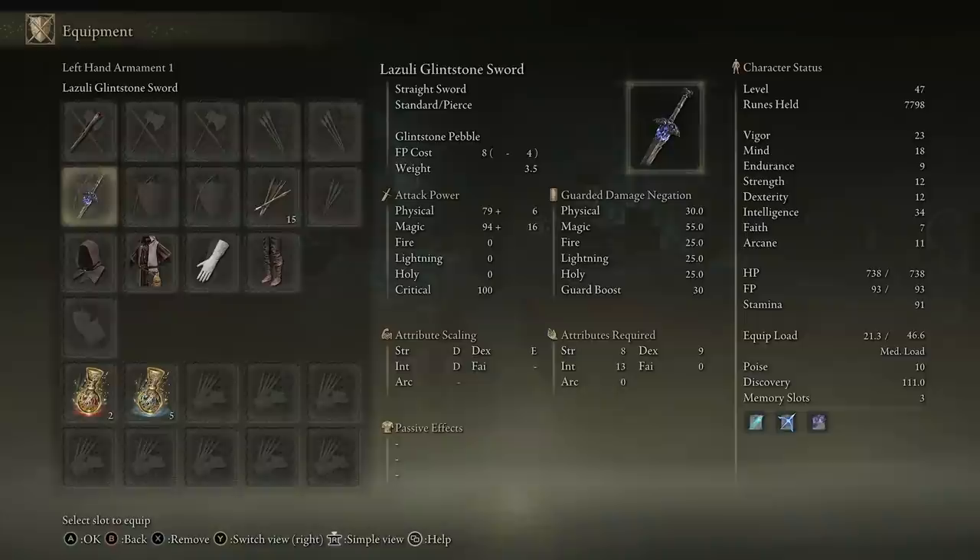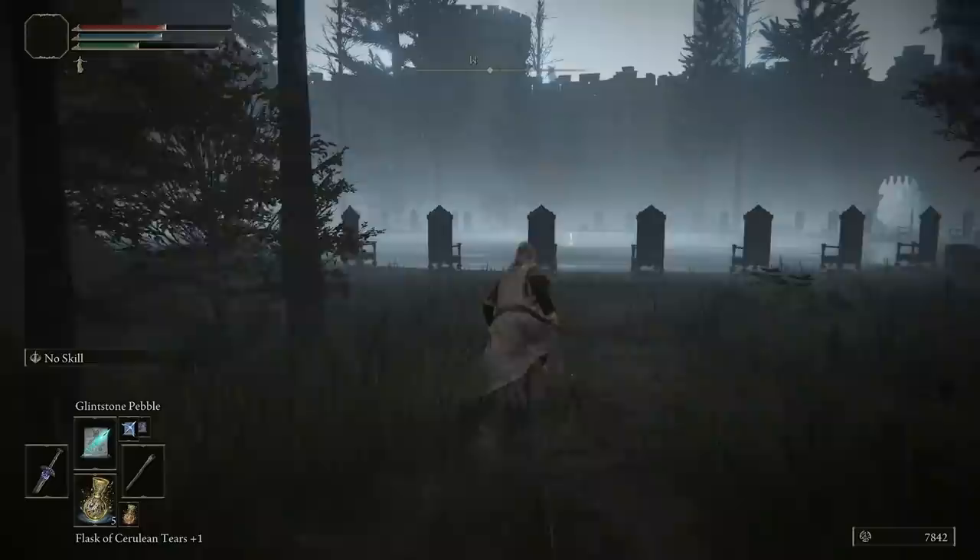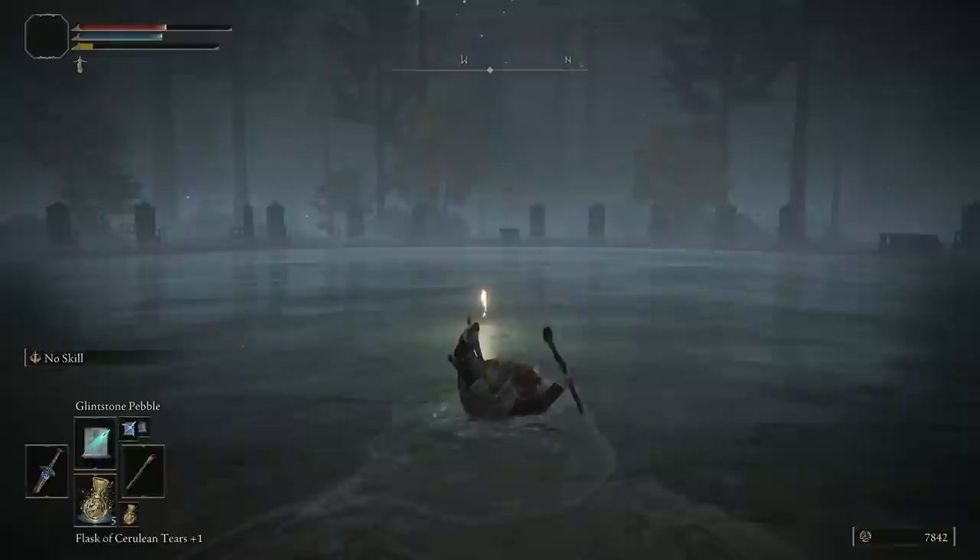But if we take a look at our Lazuli Glintstone Sword — this thing is amazing. It doesn't require a lot of strength, you can use it straight off the bat, and it scales with intelligence. So it's really, really good for this mage build.